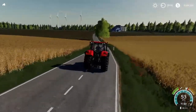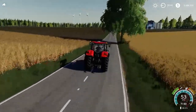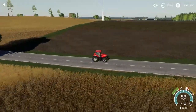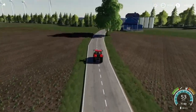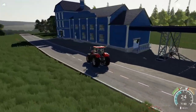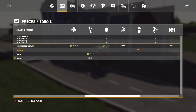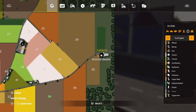This is the Laiterie, which will buy your milk. The animal dealer is also here. So the sell point for milk is just here.